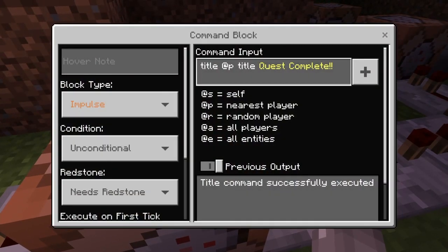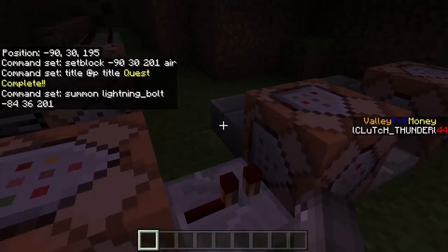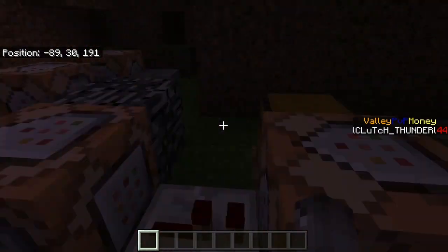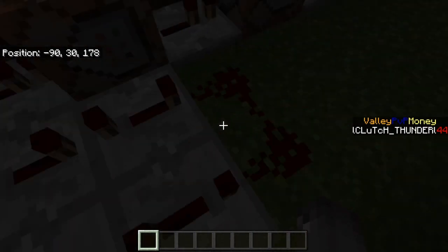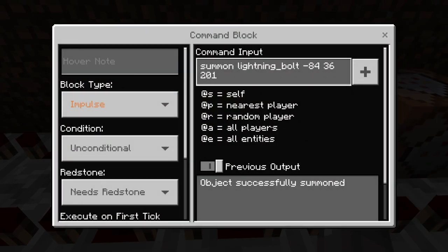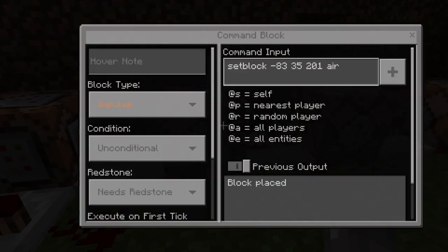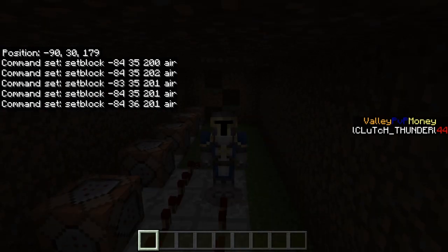Something I always do for my command block builds - this one sets the block back. Then there's a title command which will say 'Quest Complete,' this one summons lightning at a certain coordinate, and these are all clone blocks cloning things and placing them. After all this there's a 30-second timer. There's probably a simple way to do it but I'm too lazy. These are setting or summoning a lightning bolt back to the same coordinate for a special effect, and then these set all the blocks back to air.